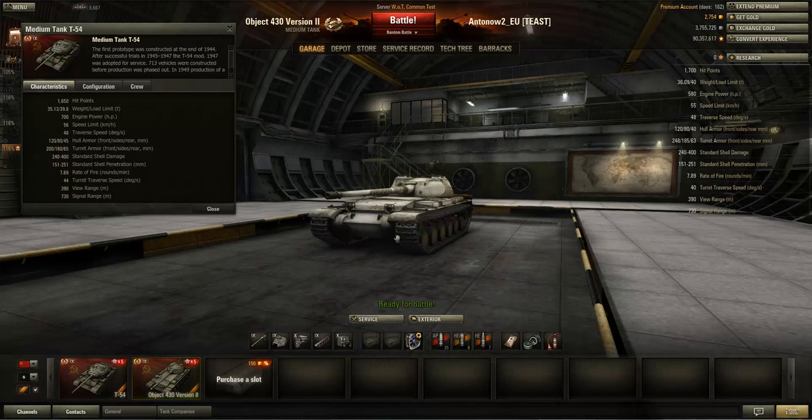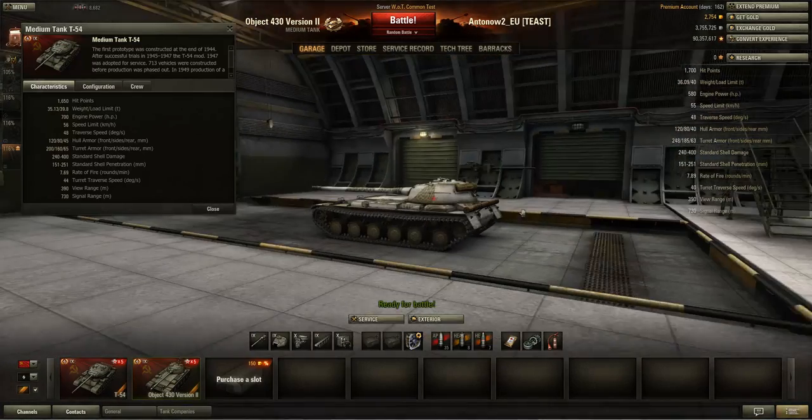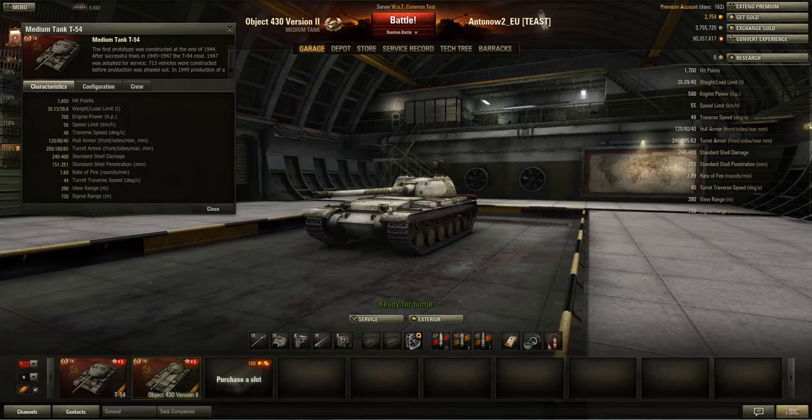The Object 432 is worse than the T-54 in power-to-weight. It also has a slightly reduced speed limit, though that's only 1 kph difference. Traverse speed is exactly the same. Hull armour is exactly the same, except the rear armour is 5mm less — but looking at 40mm versus 45mm, 5mm more is still pretty bad.